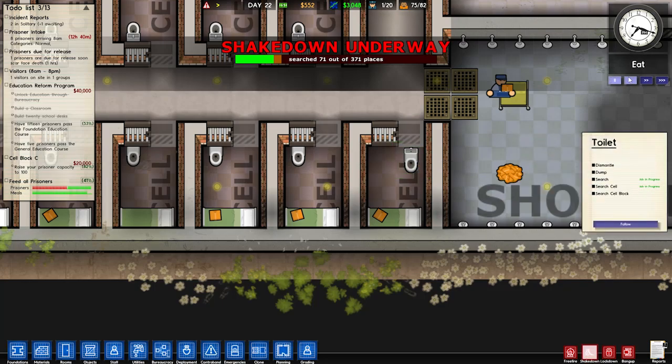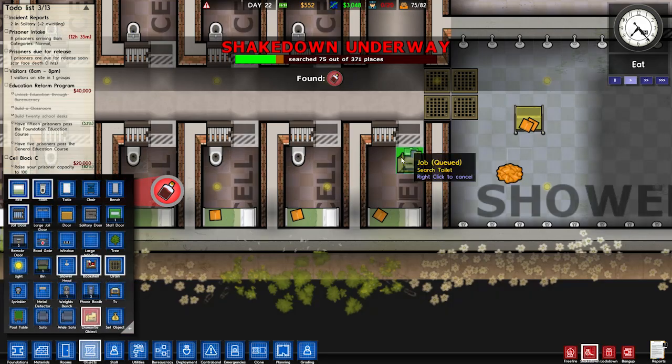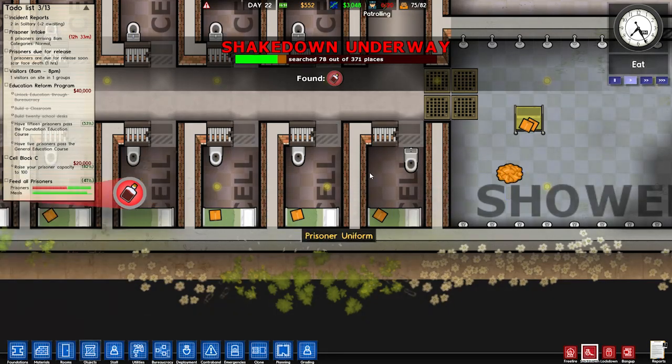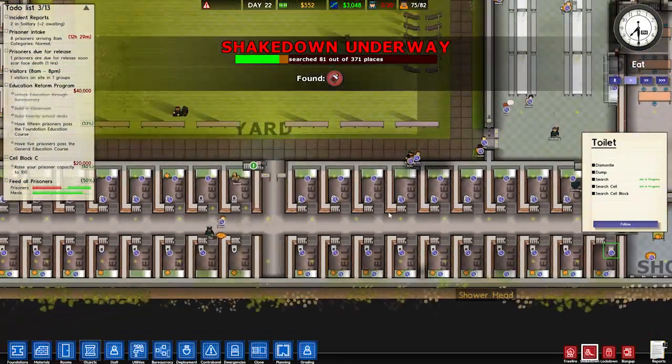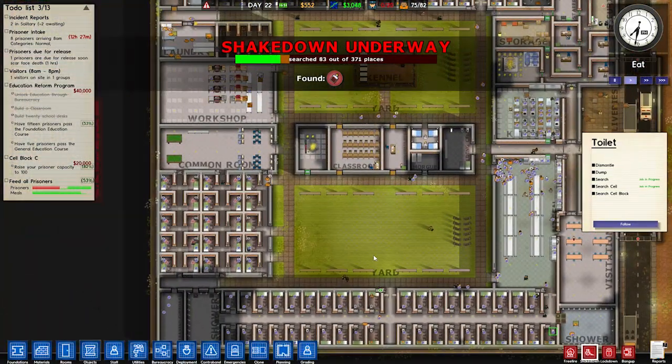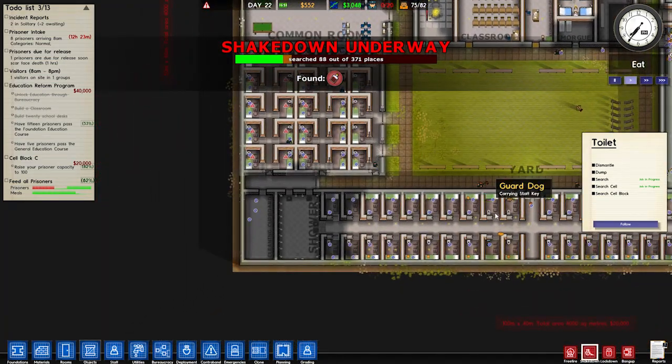Let me dismantle that — hang on, resume please. There we go, resume, dismantle. Nope, can't dismantle that. Let me do it this way. No, doesn't seem to want to dismantle — I guess it has to wait till it's searched. Well, remind me to do that. Then there was something else and I've just forgotten what it was.